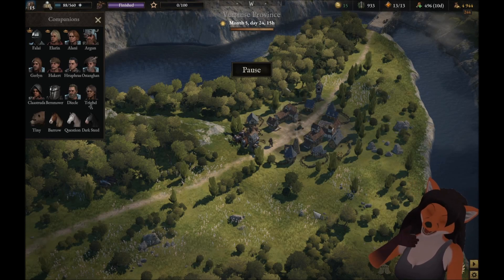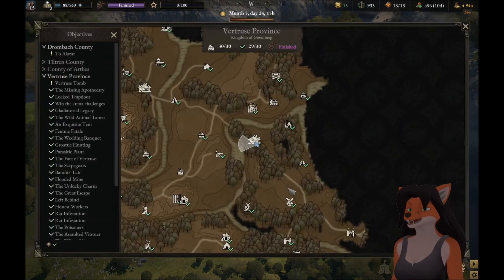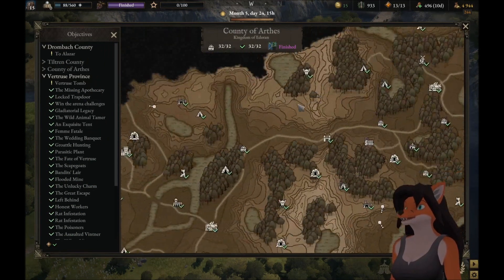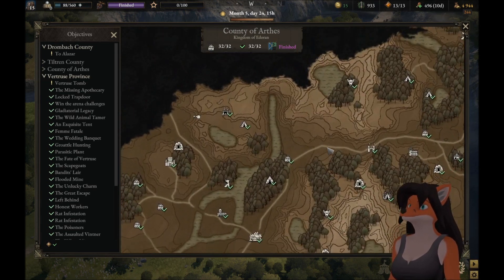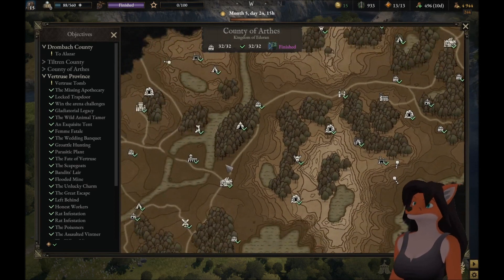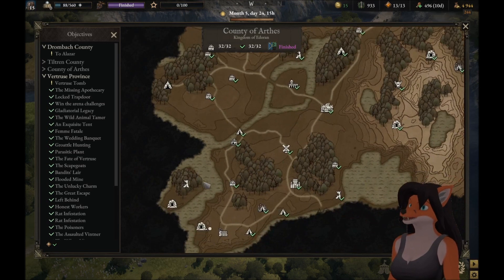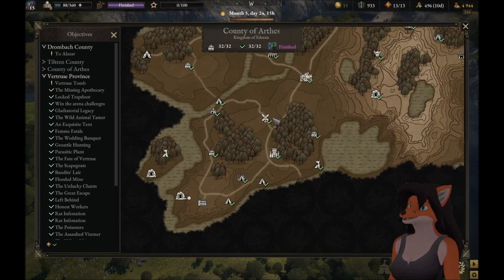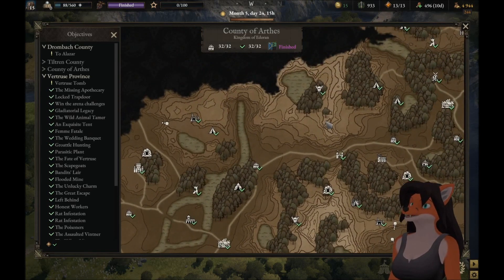Hello everyone! I'm ChesterC44, also known as Fly, and welcome to this Let's Play of War Tales. Last episode, we went and completed everything we had to do in the county of Arthas, so this area is completely explored and completely done. Once you've completed everything in a region, the map just gets completely uncovered — there are areas that were black before that are no longer black. Interesting to know; I didn't realize that.